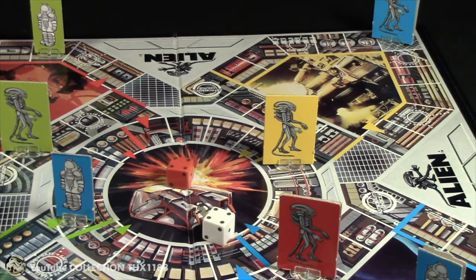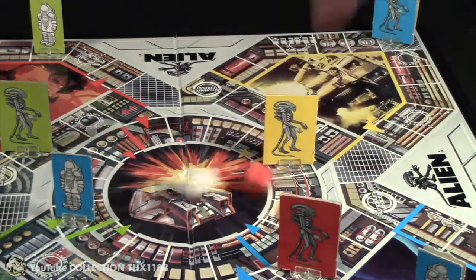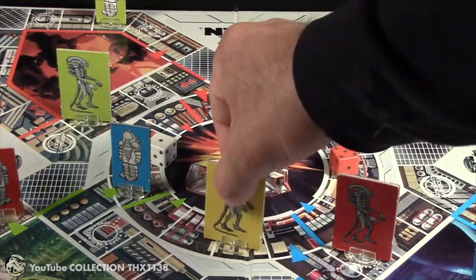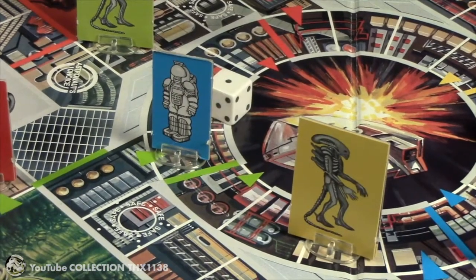Since he rolled doubles, as the rules state, he can roll again. He gets a big five and a one — so no doubles, but a good roll for the alien. He moves five spaces, hunting down that blue astronaut. This could be a game changer. Hiding behind the alien — door number one is a six and a double. That is huge for blue.